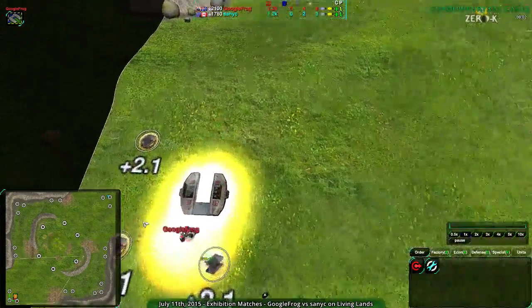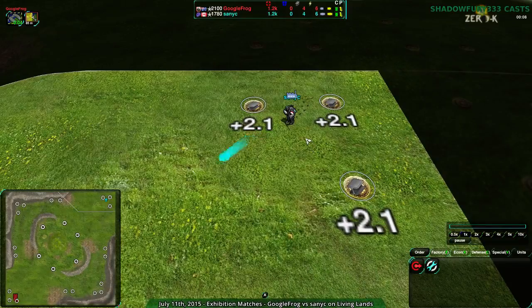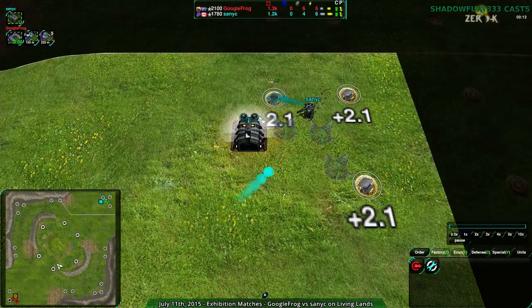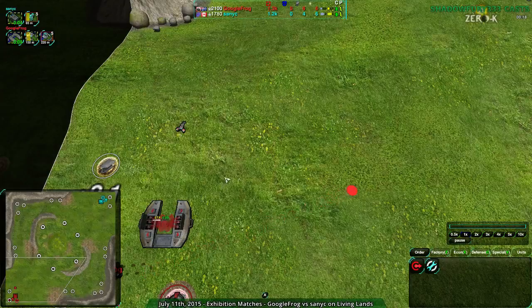We see Googlefrog actually going for Hovercraft, which is an interesting choice — though it makes sense given the pathing that was mentioned. Sanic, on the other hand, has not chosen their factory yet. What are they going to go for? Cloakie Bot! Okay, that's a bit more expected. Cloakie Shield Jump is usually what you see on this map.